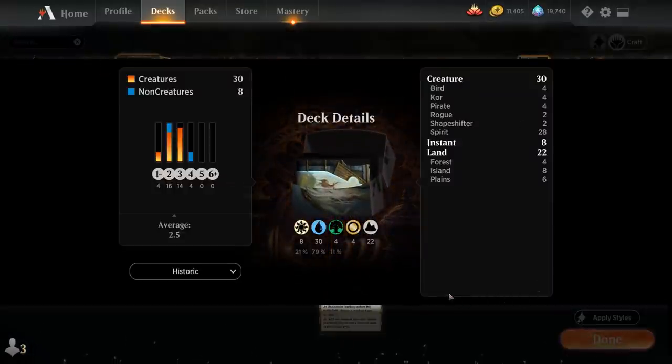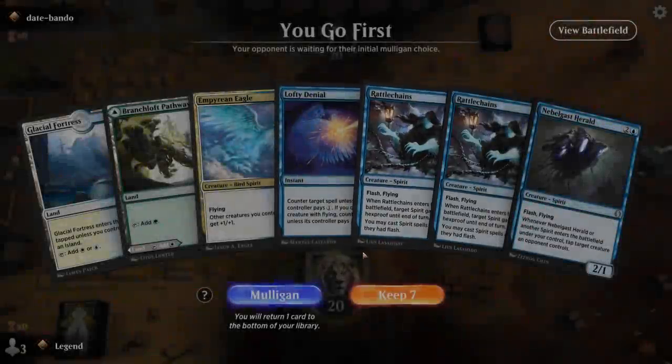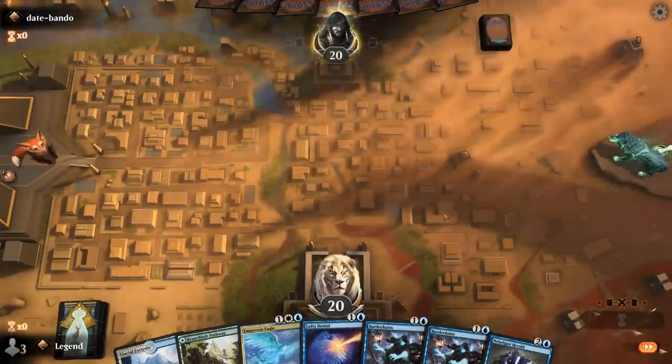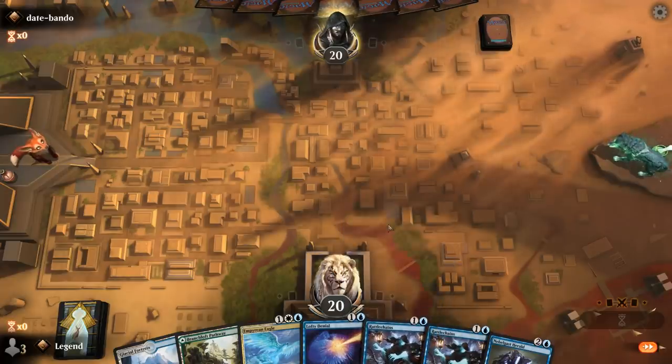It's nice to have a few basics to search up. So that's our deck — now let's jump into some games and see how it does. We're on the play with a keepable hand. We've got Rattlechains on turn 2, which is always nice, and a Lofty Denial interaction.